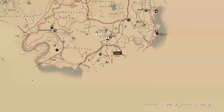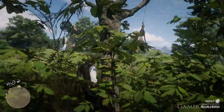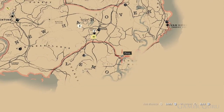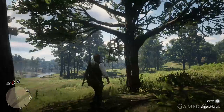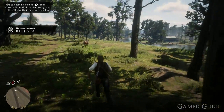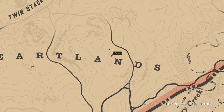Number eighteen is going to be almost directly south of the previous one, just slightly turning further west. Number nineteen is in fact going to be directly east of number eighteen. And finally, for number twenty, we want to go a little bit further to the west, and right on top of the N in Heartlands, we're going to find the final Dreamcatcher we need.